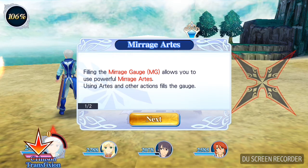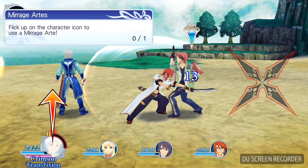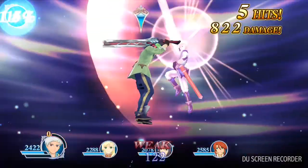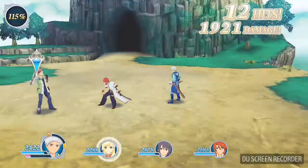Filling the mirage gauge MG allows you to use powerful mirage arts. Using arts and other actions fills the gauge. So it's like a super, I imagine. When a character's gauge is full, his or her icon lights up and an arrow appears. Flick the icon to use a mirage art. Crimson transfixion! Whenever you use a mirage art, your mirage ratio goes up and makes mirage art stronger. The mirage ratio won't go down until the quest is over. Try to use mirage arts often. 115% — not bad!